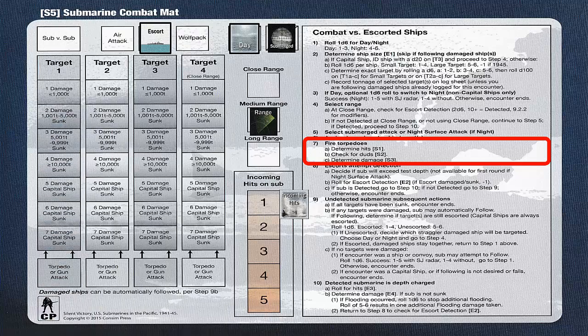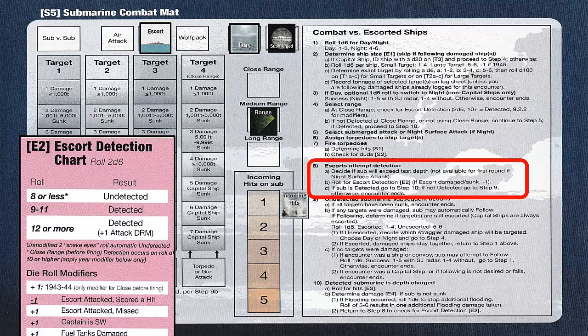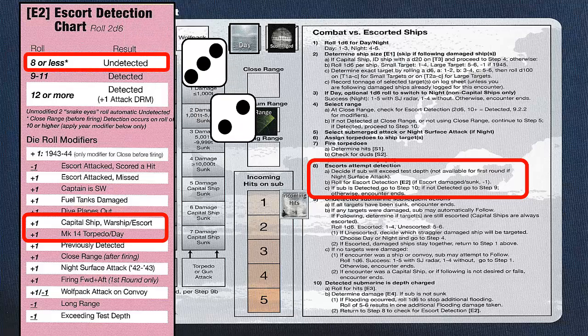We then remove the sunken ship and the expended torpedoes. We proceed to step 8 so the escorts can attempt detection. To determine escort detection, we refer to chart E2. At the beginning of an escort detection attempt, we have the option of exceeding test depth in order to give us a negative 1 die roll modifier. However, we must also suffer 1 point of hull damage and risk the possibility of implosion and sinking. We will not attempt to exceed test depth at this time, so we will roll 2 six-sided dice. There is a plus 1 die roll modifier since there is a warship escort and a plus 1 modifier since we fired Mark 14 steam torpedoes during the day.